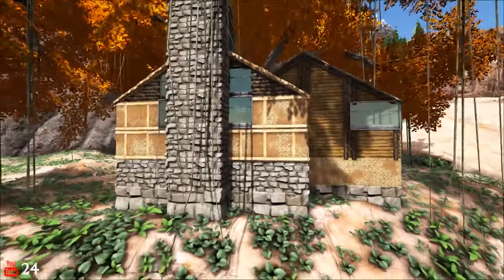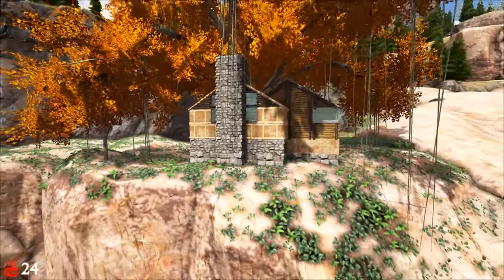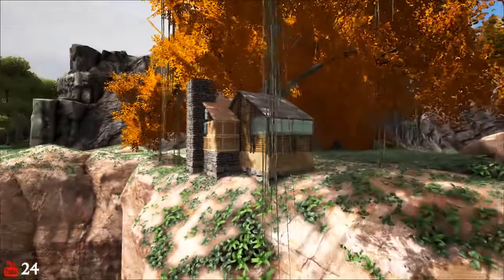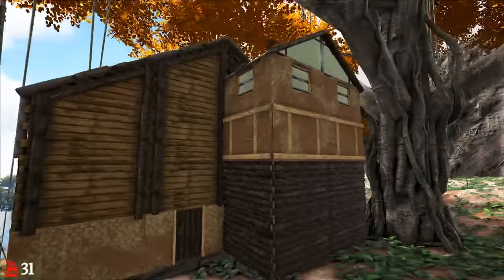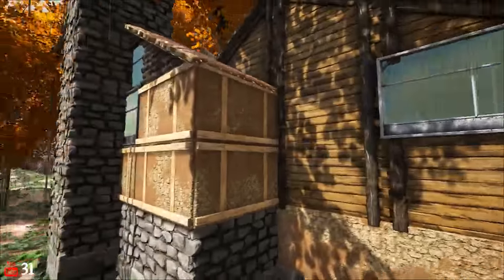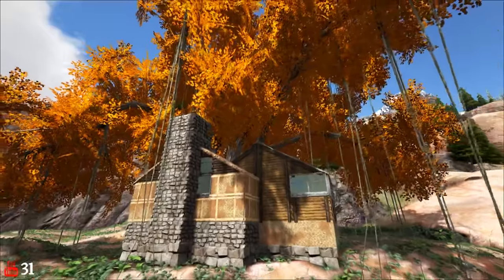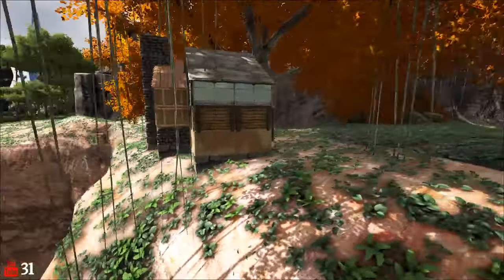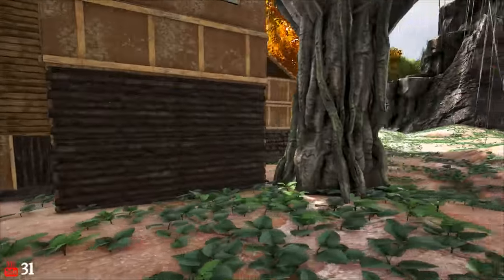Ladies and gentlemen, welcome back to another live building tutorial — the second one I have attempted. If you are watching live, bear with me as I make mistakes. If you're watching the replay, know that any odd glitches are because of the live stream. What we are looking at here is a large house — or modern, sorry — Autumn House Number Two, and I did put a big autumn tree in behind. If you haven't seen the first version, a link for it is in the cards along with some other tutorials.